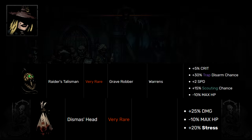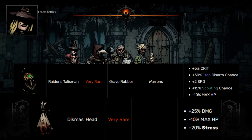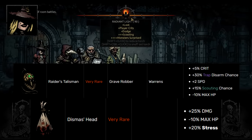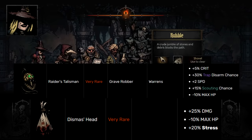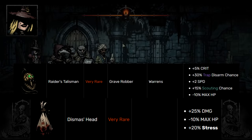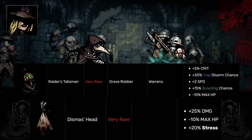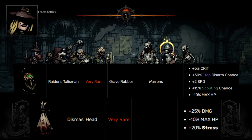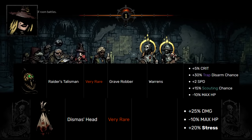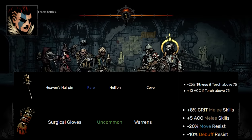For Grave Robber's neutral trinket, there were considerations like Sun Ring and Surgical Gloves, but I'm ending up with Dismiss Head. It gives a lot of bonus damage for a character that can keep herself very safe. With some frontline stuns on your team, every time she lunges forward she's not getting beat to death, so the HP drop doesn't really matter, and she can stealth if she gets into trouble. Outside of Dismiss Head, I would still suggest some kind of accuracy — Surgical Gloves or Sun Ring will do you very well.